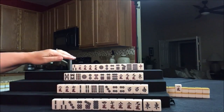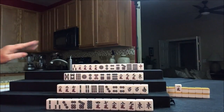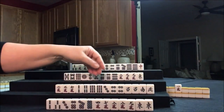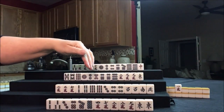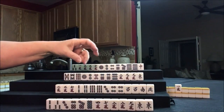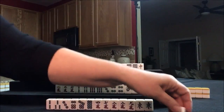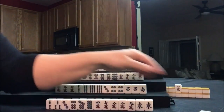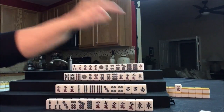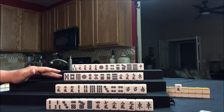Everybody's playing a concealed hand — Pinfu is concealed, so everybody has to draw well. Now North — they have way too many numbered tiles to give up on Pinfu. Unless we do all Pon. Let's keep the South and give up the North. Because if we pair up that South, that's their Seat Wind — that would be Yakuhai. Let's draw for West.